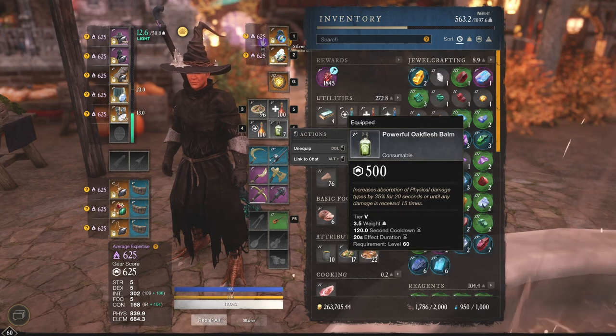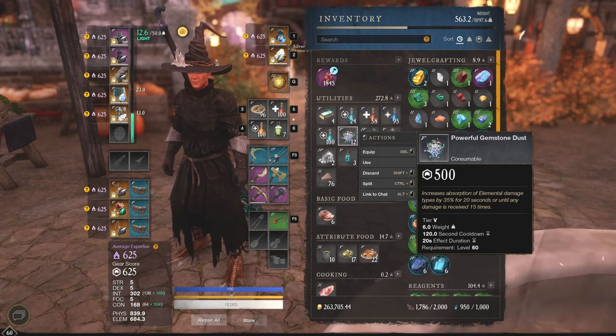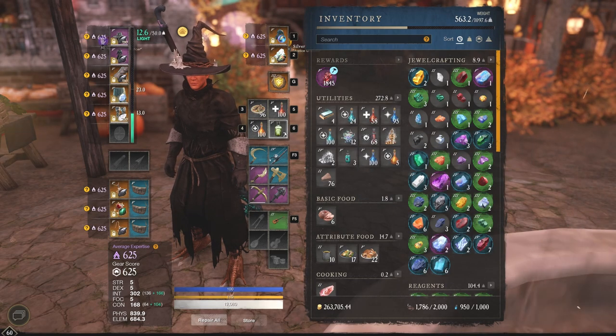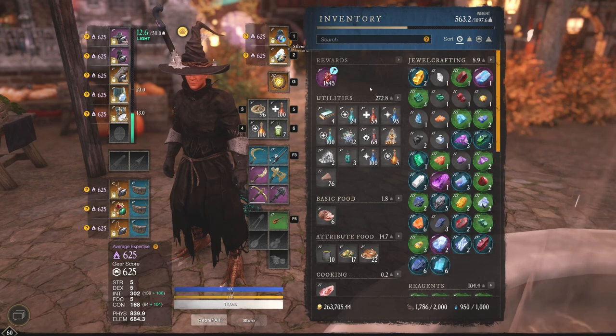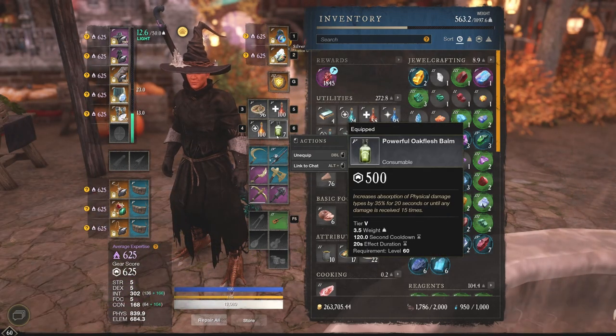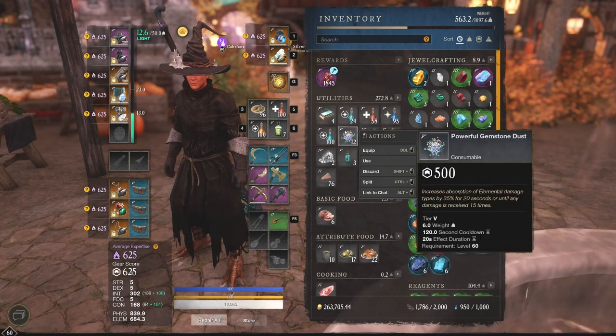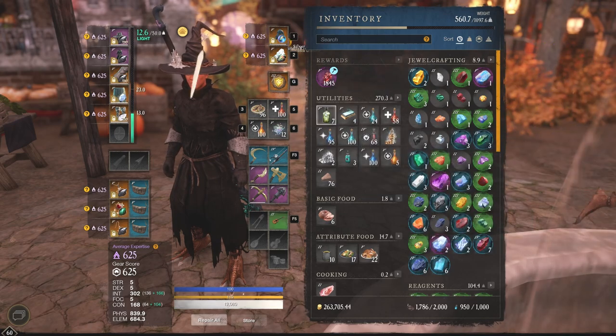You can actually slot anything in your sixth slot — either Oak Flesh Bombs or Gemstone Dust. I typically take Oak Flesh just because I am dying to physical damage much more than elemental, but I do have both just in case I run into a three stack of elemental users. Oak Flesh is going to make sure we take 35% less damage from physical for 20 seconds or until receiving damage 15 times. Gemstone Dust does basically the same thing but for elemental. It's nice to switch these in and out depending on who you're playing against.